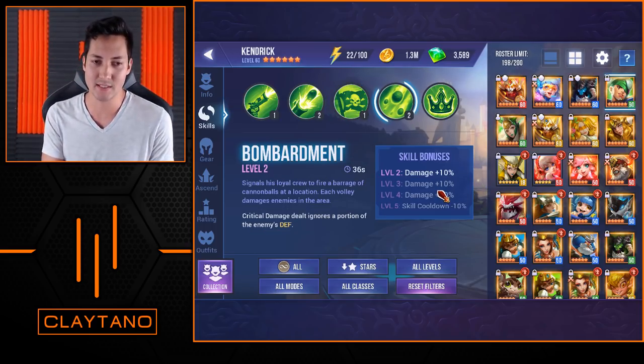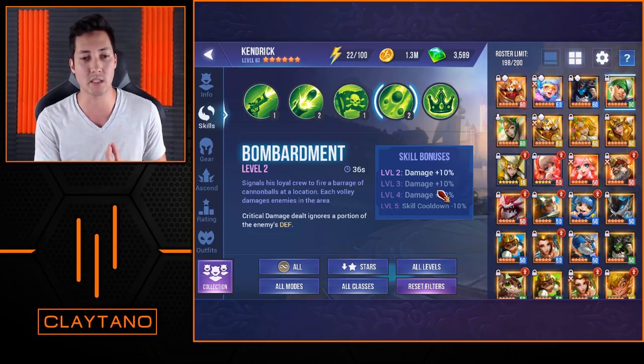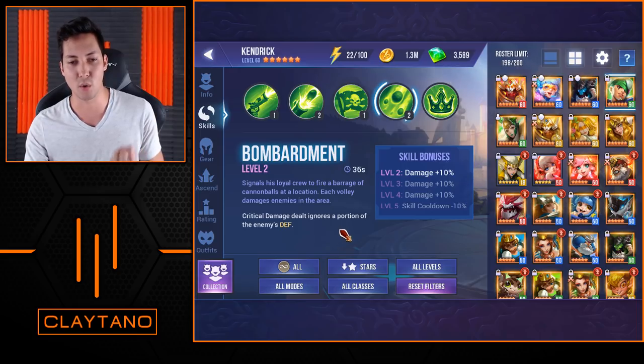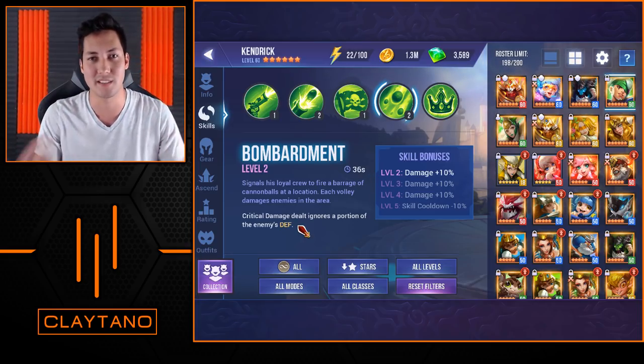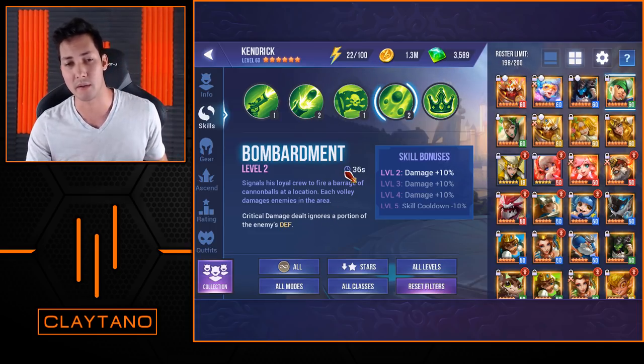His third skill, Bombardments, signals his loyal crew to fire a barrage of cannonballs at a location — each volley damages enemies in the area. Critical damage dealt ignores a portion of the enemy's defense, which gives you just a ton more damage. It's really nice because it ignores the enemy's defense. Really, really good kit all around.